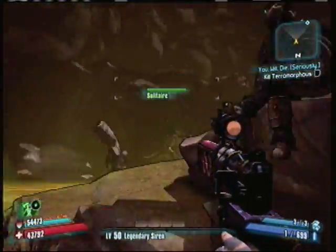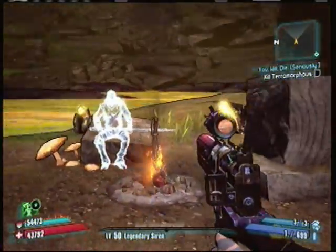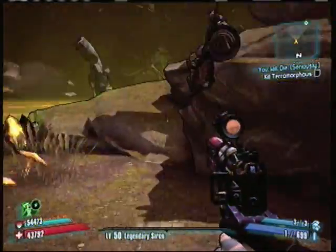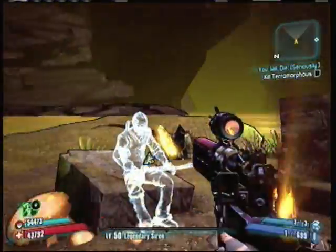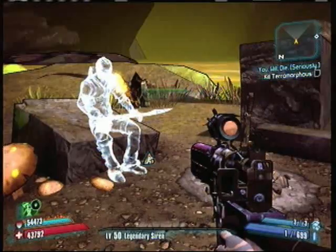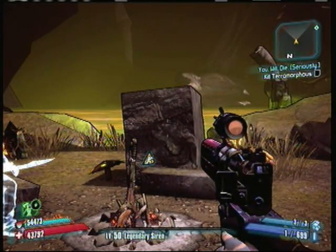So this is the Dark Souls easter egg in Borderlands 2, located at Caustic Caverns. That's about all, so thanks for watching guys. Please subscribe, like, comment, and favorite. See you guys next time — bye!